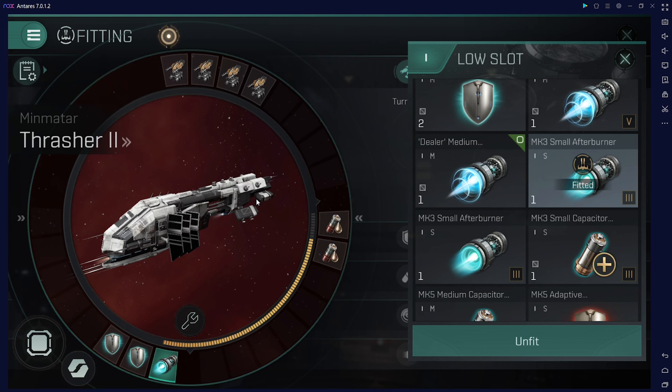I'm using an alpha account, so you can see the challenges of having a ship like this on an alpha account where you cannot use all the skills.